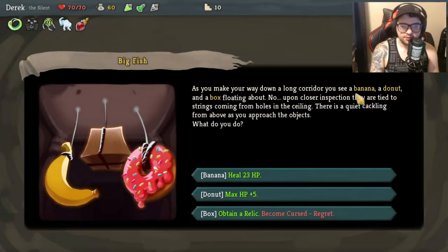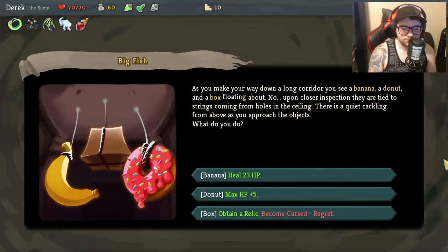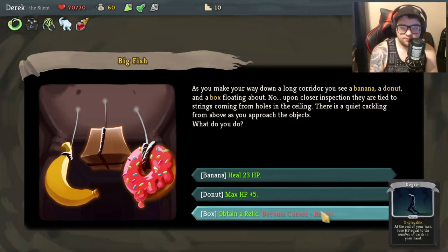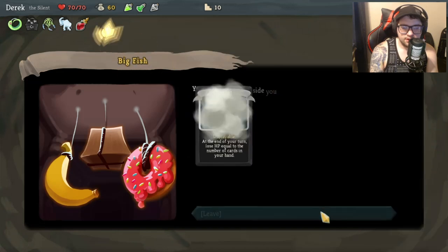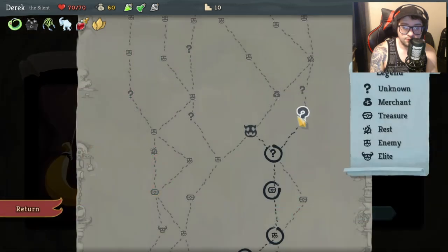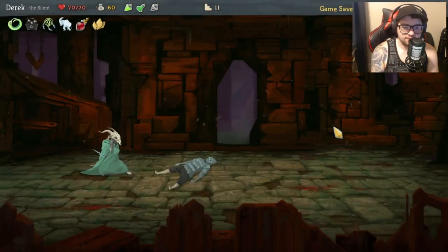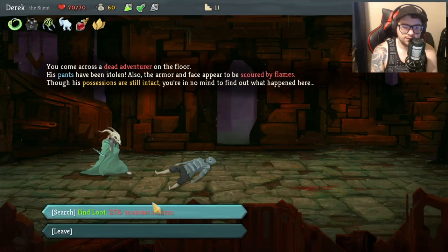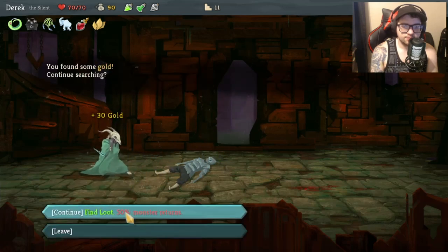As you make your way down a long corridor you see a banana and a donut in a box floating - upon closer inspection they're tied to strings from holes in the ceiling, there's quiet cackling from above. You eat the banana and heal three HP, or obtain a relic. We'll take the relic - it gives three thorns at the start of each combat. That's not a big deal. You come across a dead adventurer on the floor - his pants have been stolen, armor scored by flames, but possessions are intact. Find some gold or continue searching.